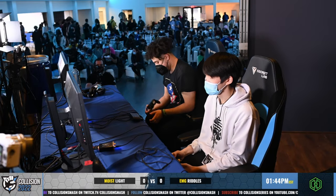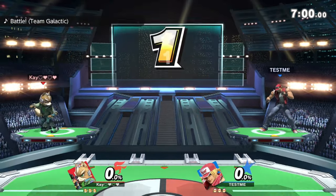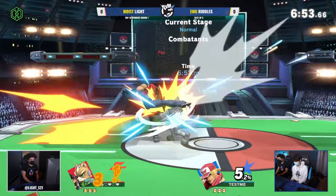The aforementioned matchup — once again it's going to be all about who gets into position, but also just by virtue of having a little bit more mobility, Light is going to be able to run some circles around Riddles — laser camp a little bit, dash back, and be able to get punishes maybe a little bit more consistently.